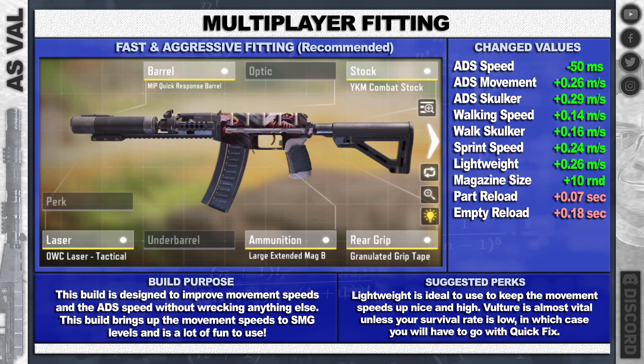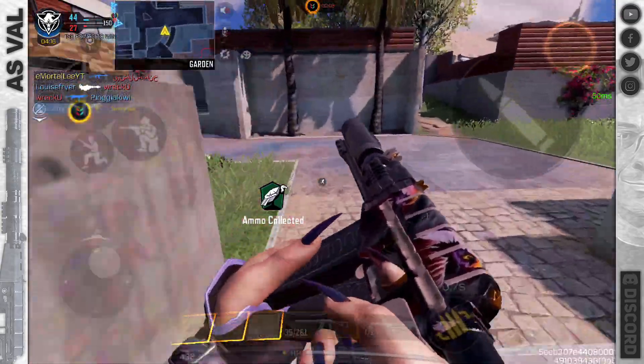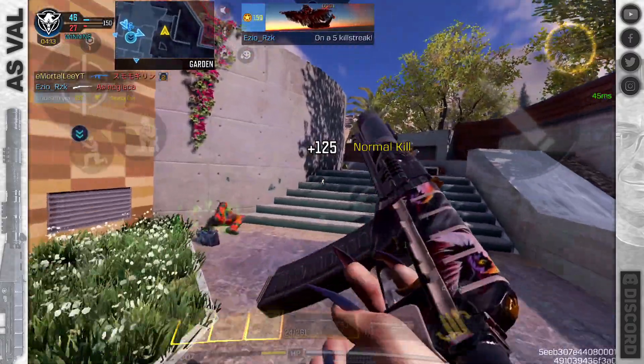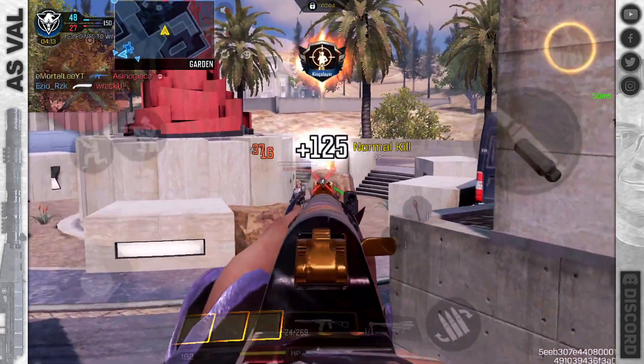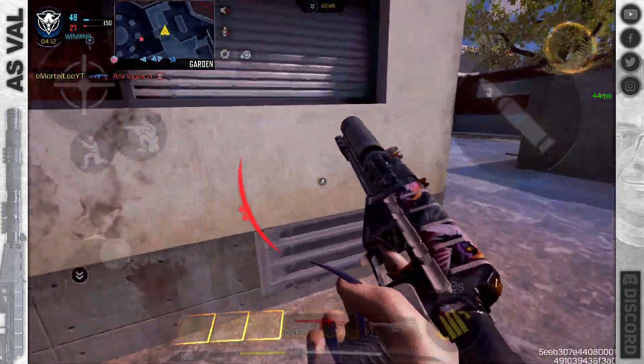You can see all the changed values there. We up the speed, give us more ADS and magazine — really useful. For the perks, Lightweight is important because we're going to have a really fast assault rifle, so why not have some more speed. And if you're staying alive a lot, go with Vulture instead of Quick Fix because that ammo count is just really frustrating.